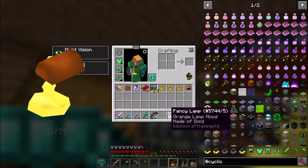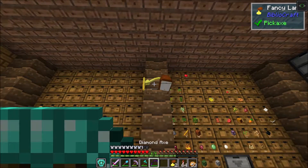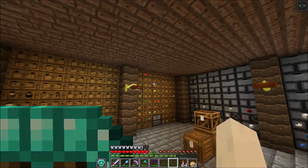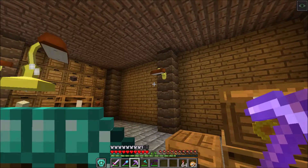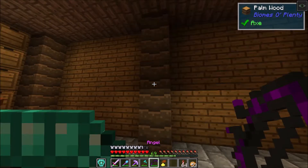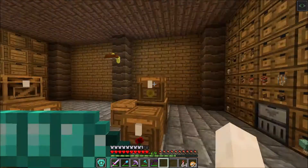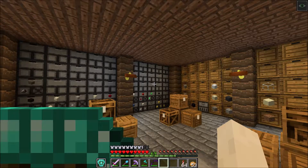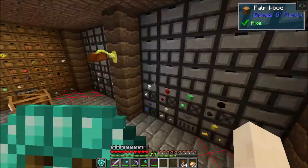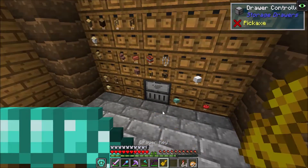I think the best option is the fancy lamps from Bibliocraft — these lamps are pretty good. The recipes don't work for some reason but look how dark this place is. I place some lamps, check for mob spawning spots, and add more until the lighting problem is solved.